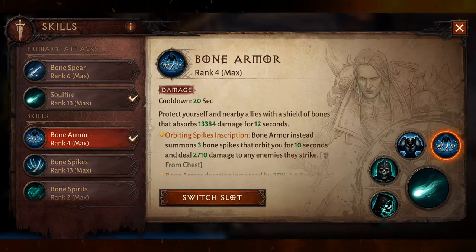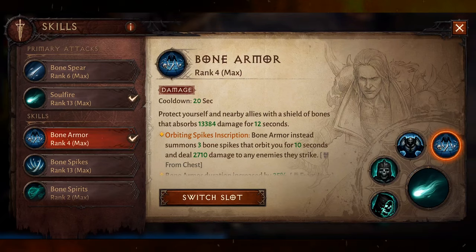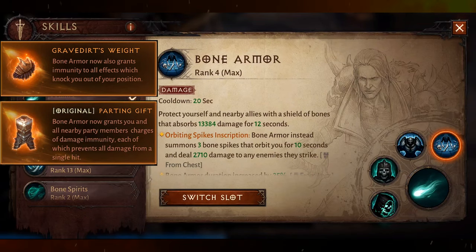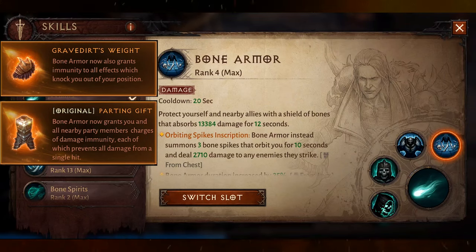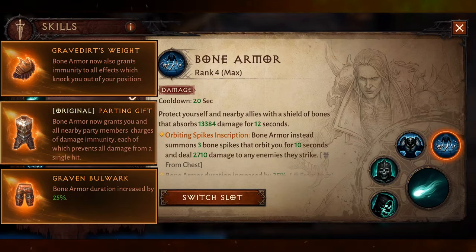The Necromancer is an incredibly versatile class, and Bone Armor showcases this really well with its ability to be an offensive or defensive skill. Bone Armor has five augments, three of which provide bonuses to the skill: Gravedirt's Weight stops you from being knocked back from attacks, Parting Gift grants immunity to you and your party members — a powerful PvP skill allowing your team to survive initial burst damage — and Raven Bulwark increases the duration of the Bone Armor skill.